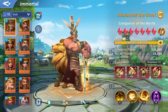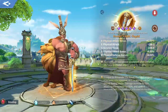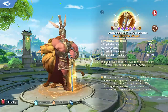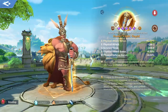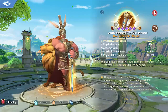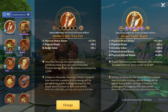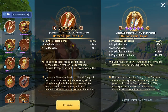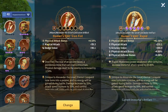I used to have this good artifact as a physical attack — 230 with a bonus of 5% additional to the 42 main attribute. But I decided to throw this artifact and change it into the iron fist artifact, because this one is rubbed with physical attack bonus. This one doesn't have any good substats at all, but it has iron fist.